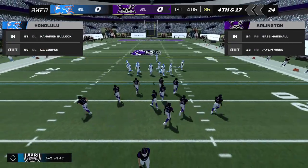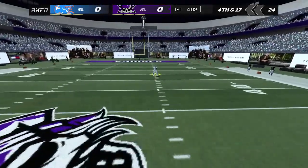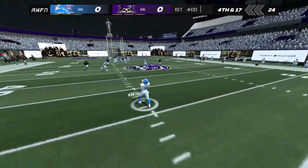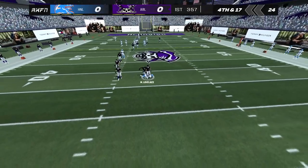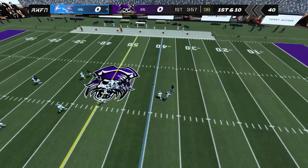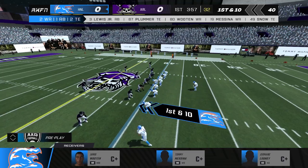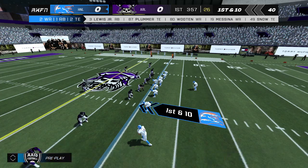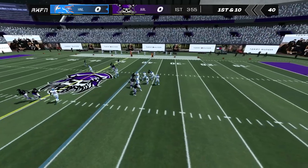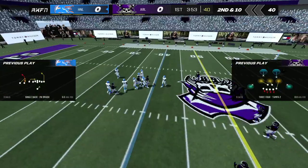The offense lines up to punt this one away. Number eight on the punt. Number 30 catches the punt. The away team begins the drive from the 40-yard line. Number 10 looking to pass, fakes the handoff and looks to pass, and it's off.